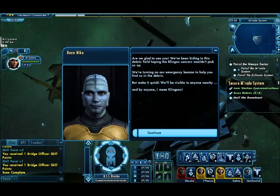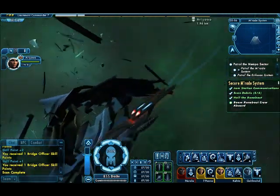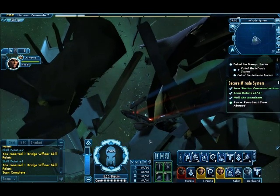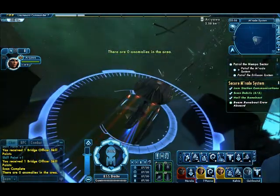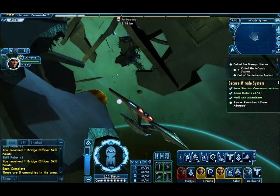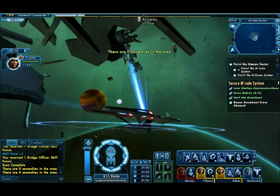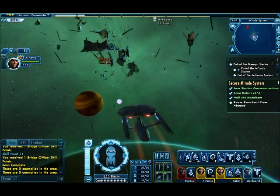Alright — glad to see you! We've been hiding in this debris field hoping the Klingon sensors wouldn't pick us up. We're turning on an emergency beacon to help you find us in the debris, but make it quick — we'll be visible to anyone nearby, and by anyone I mean Klingons. The sensors say they're this way, so let's head off in that direction. And of course, there's Klingons.